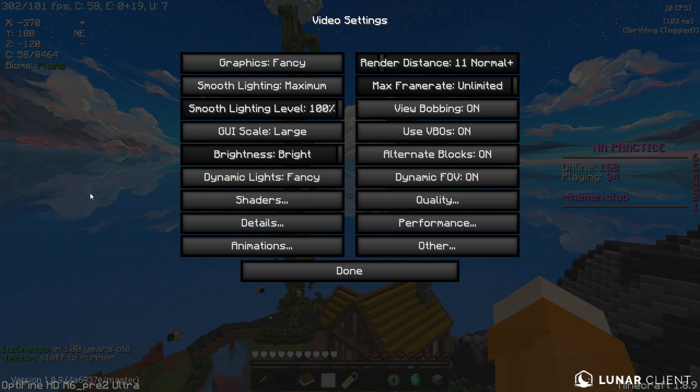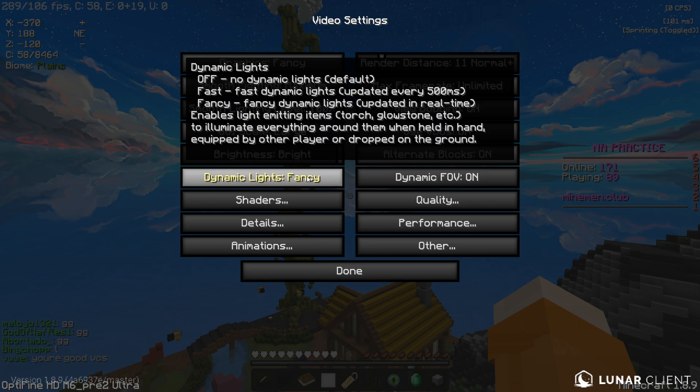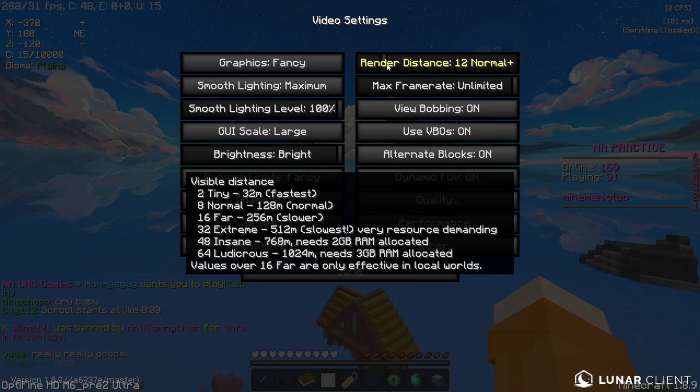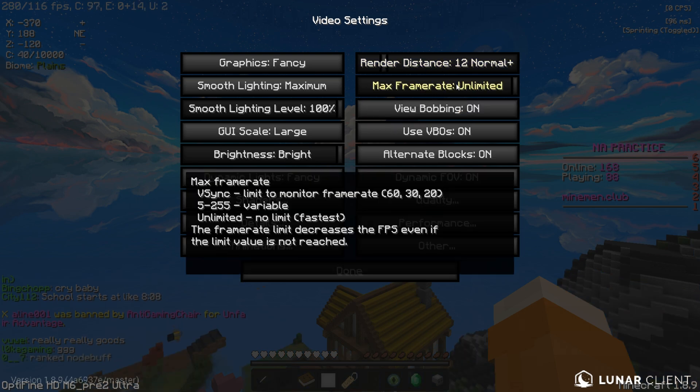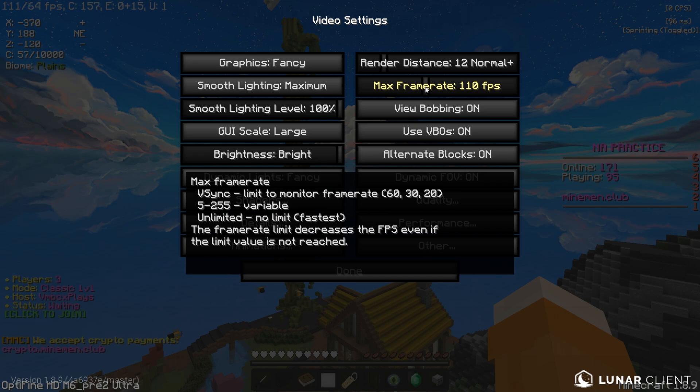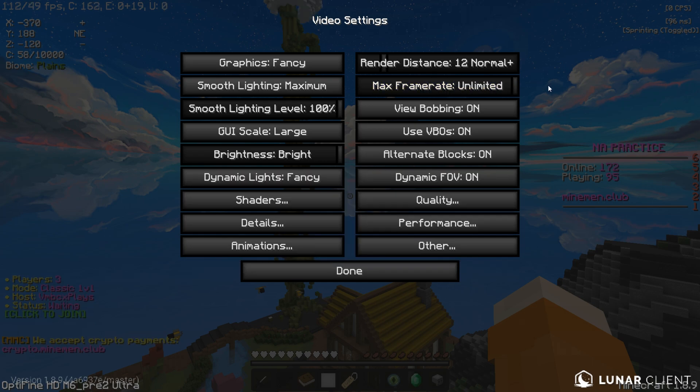Here are all my main video settings. Graphics set to Fancy, Smooth Lighting set to Maximum, Lighting level all the way to 100, UI Scale Large, Brightness Bright, Dynamic Lights Fancy, Render Distance 11 or 12 — doesn't really make a difference. Frame Rate Unlimited. Always put your Frame Rate to Unlimited because that will ensure your PC reaches the most it can reach. View Bobbing on, VBoss on, Alternate Blocks on, and Dynamic FOV on.